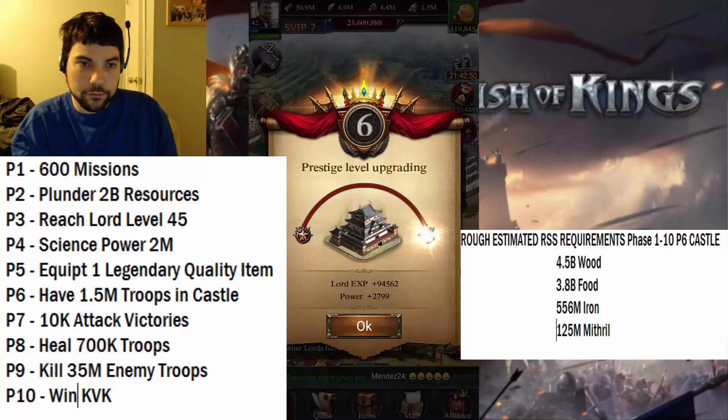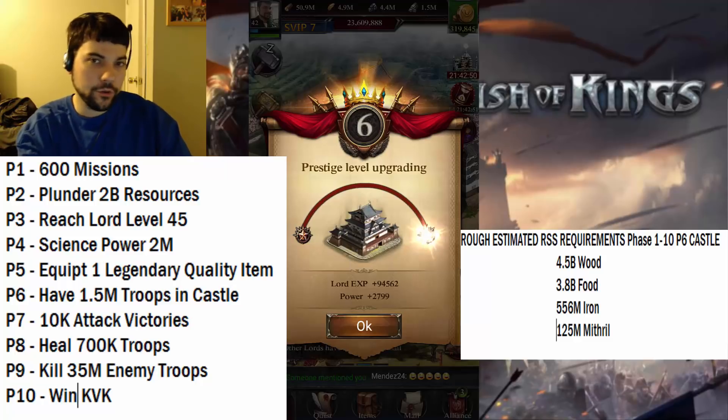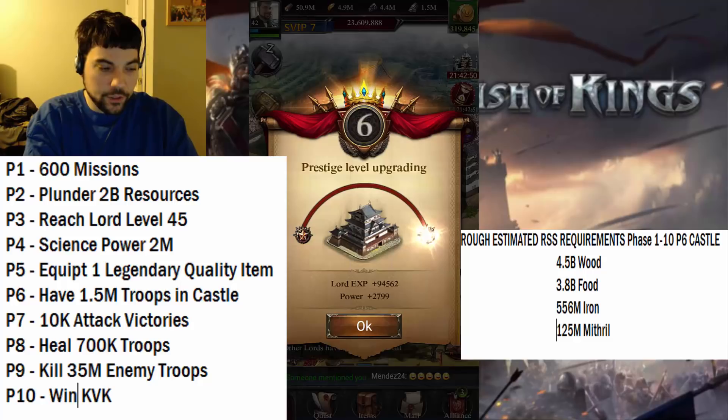Make sure your lord is always wearing gear that caters to building speed upgrades. Make sure your construction heroes have their upgrades up. Have the Prosperous Era dragon word up. And in your prestige tower, make sure you have whichever one has the building speed upgrade and the consumption rate reduction. Those are all little things you can do.